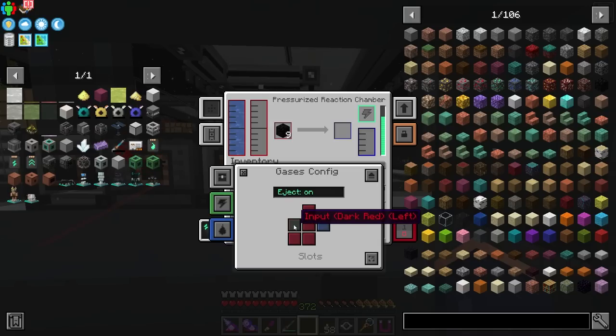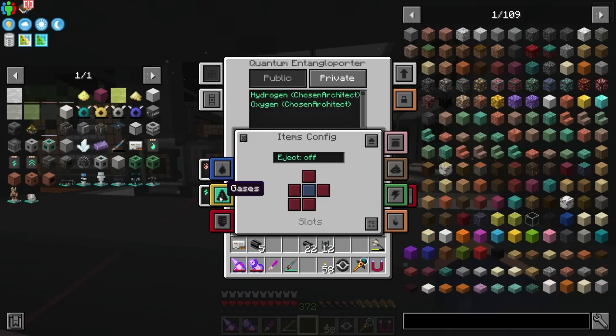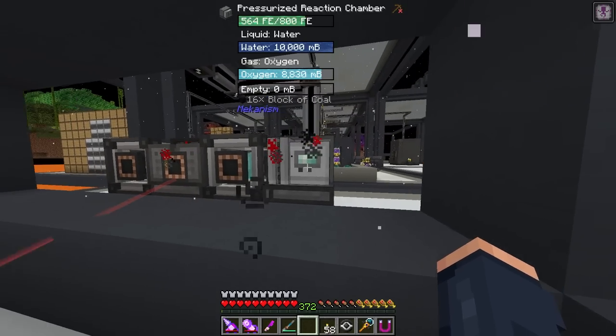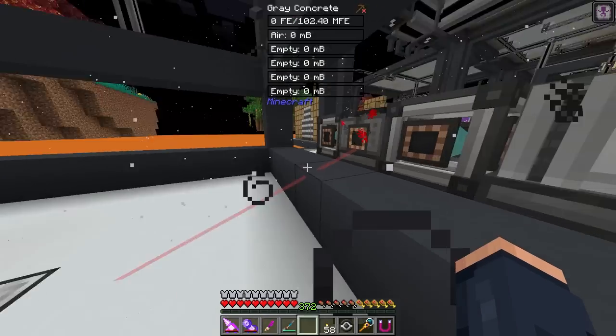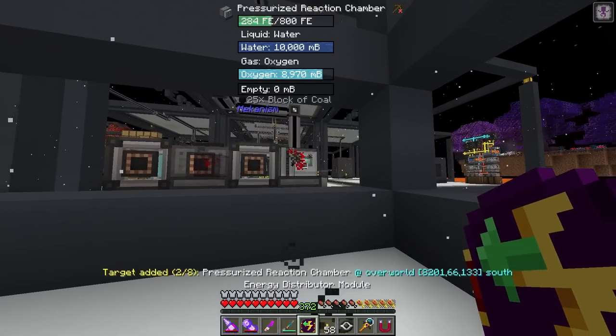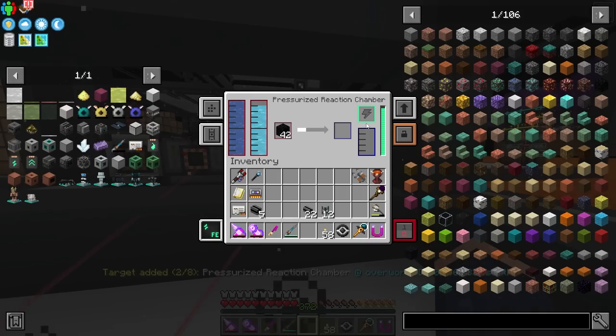We also need a fluid pipe because this needs to be sent some water — that's pretty simple since the water is already here. We already have oxygen right here too, so we might as well send the oxygen to this machine. Under gases, we make sure this is accepting on input, tell it to output gases on auto eject, and now the oxygen is heading over here. All we have to do is link our new card and we should be producing sulfur.